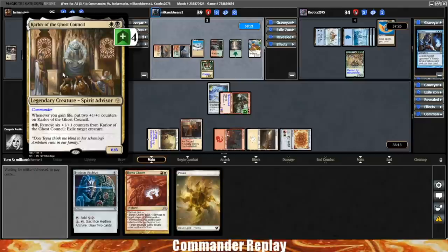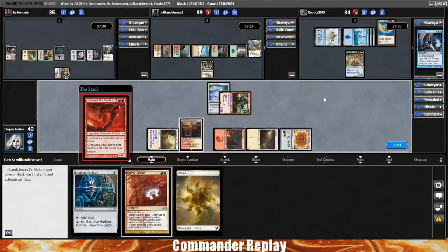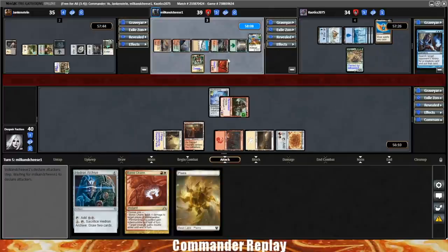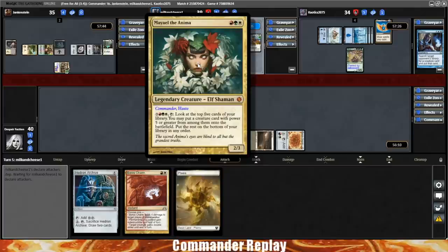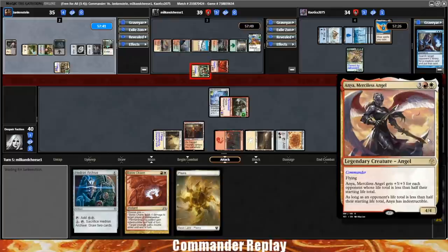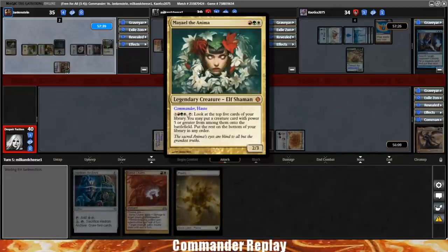Hey, that's an Urbrask! One that I need to run more. Our second opponent is Milk and Cheese 1 piloting Mila the Anima — we've seen this deck a few times before. Sean's been trying to tune it up a bit. For as much as I've seen it, I still really feel like Mila just doesn't give you that much. I think I'm really on Team Atla Palani because Mila is just so slow, similar to what we're doing — our commander doesn't give us much.